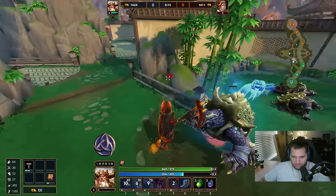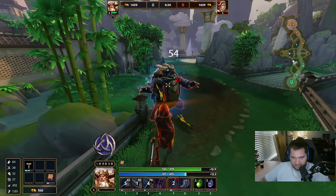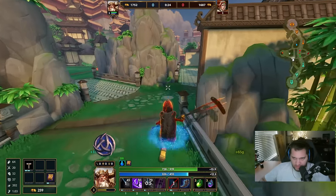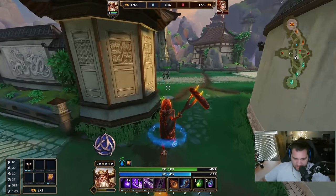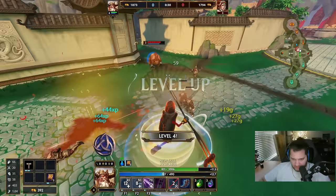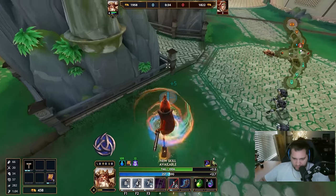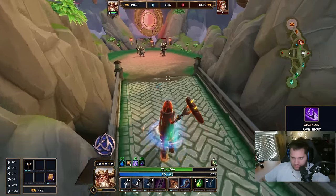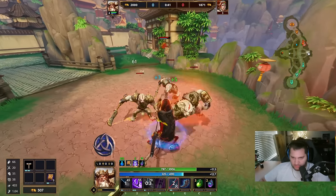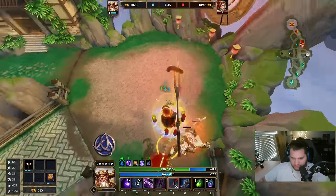You think he's going to invade me? Oh no, he's not. He's doing a buff because he's got the same gold as me and I already killed the minis. That's how you can tell, by the way, if you're going to get invaded or not — just watch their gold. If their gold isn't going up at all, they're invading. If their gold went up a little bit, they're not invading you.